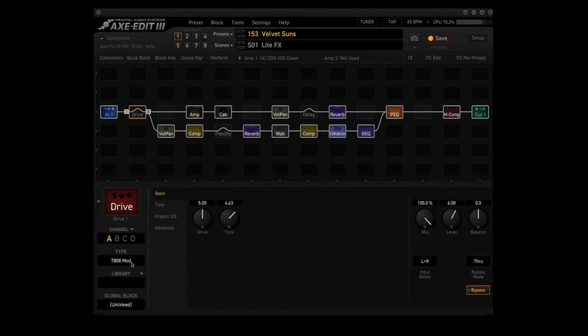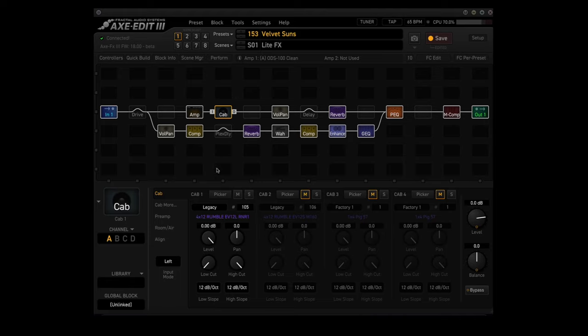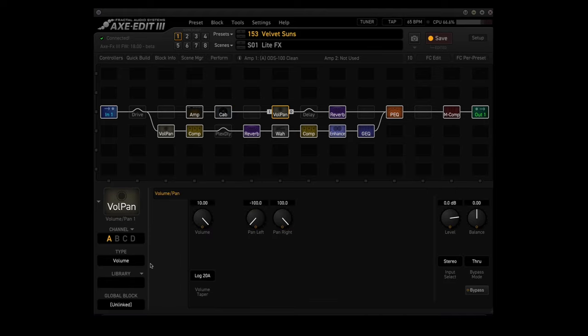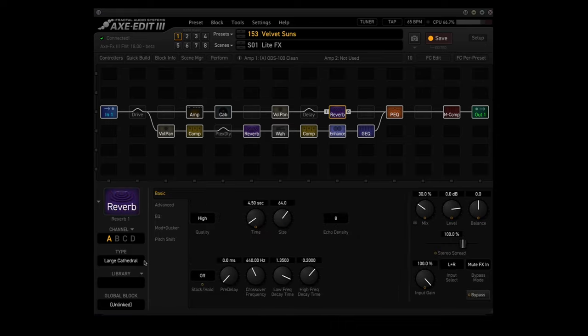The drive block is using the T-808 mod and is only used in scene 3. The amp block is using my favorite $50,000 amp head, the ODS-100 clean. The ODS-100 is using a 4x12 rumble cabinet found in the legacy bank. The top vol/pan block uses the volume type and the level parameter gets boosted in scenes 2 and 3. The delay block uses the dual delay and it only gets used in scene 3. The first reverb block is using the large cathedral type with the time set to 4.5 seconds and the mix set to 30 percent.